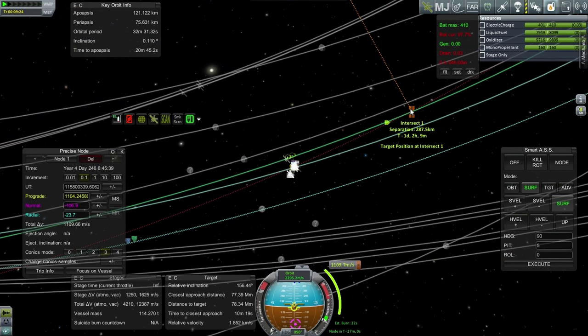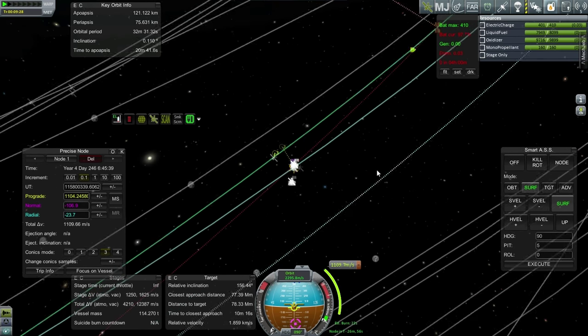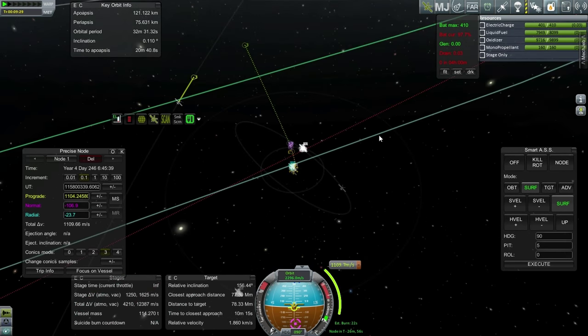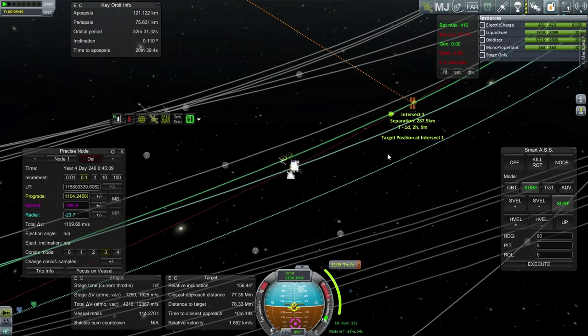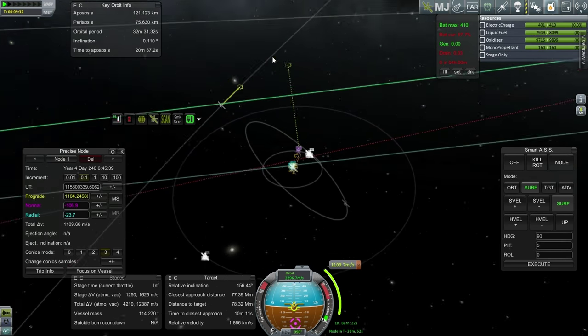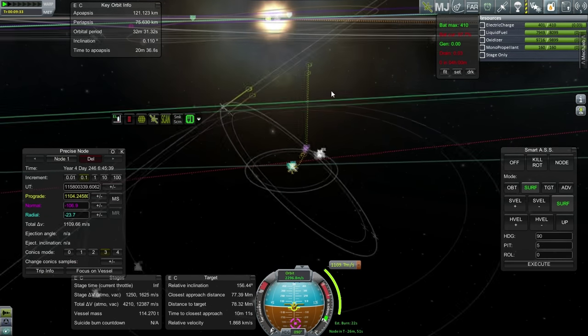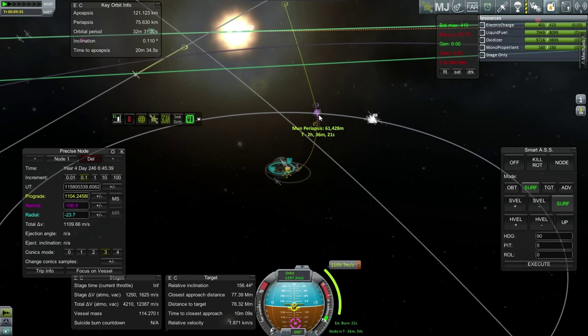I have plotted a separation of 287 kilometers which, judging from our previous approach, should be enough. The issue is that's in a day and two hours — so after escape, it'll be in interplanetary space unfortunately. But it does require a pretty close moon pass at 61 kilometers, so we're getting a boost from the moon on this one.